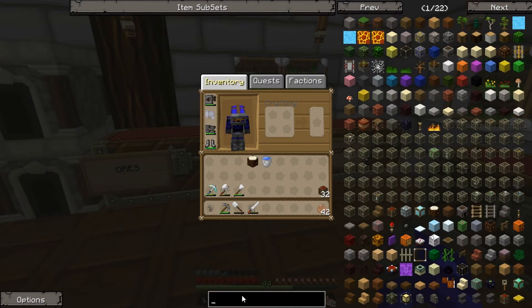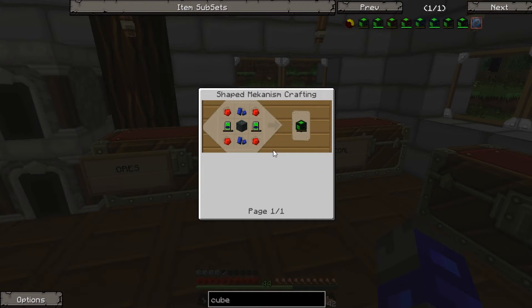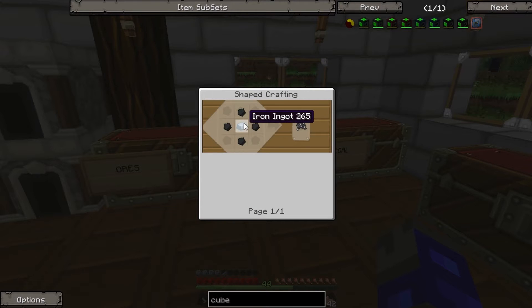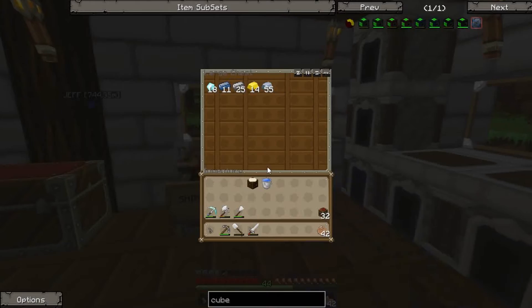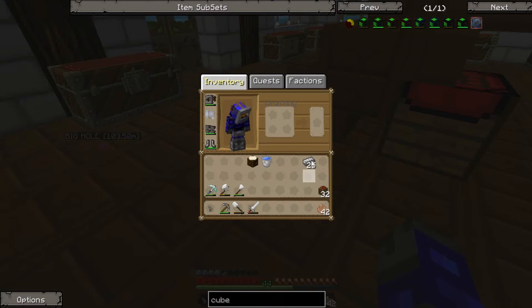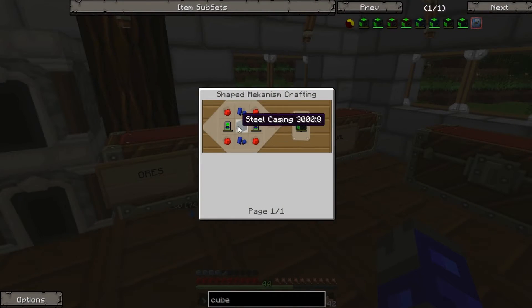So we're going to need some energy cubes. I think we're going to make some basic energy cubes. What's the steel casing? We need steel. How do we make steel? Steel dust, which is coal and... oh, that's a lot. We do actually have a block of steel somewhere. I found quite a bit of steel on my travels, so we do have a bit of steel.